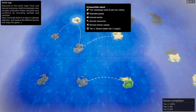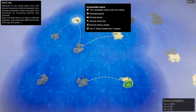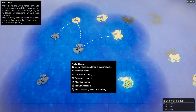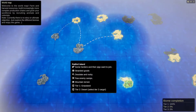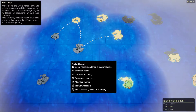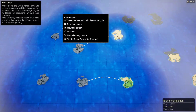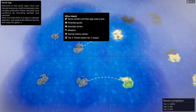Let's have a look at the new islands. We could go to that island - stranded goods, normal terrain, desert tier 2. I believe I've done all the tier 1s up till now. Some herders and their pigs want to join - that's a good bit of pork. Some stranded goods, desolate and rocky. A few enemy camps, mountain terrain. It does look like it's got grasslands. And it's tier 2. Some herders and pigs, mountain terrain, meadow. I think they're both tier 1s, so these are all tier 2.